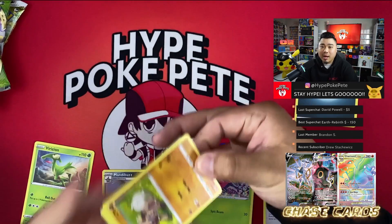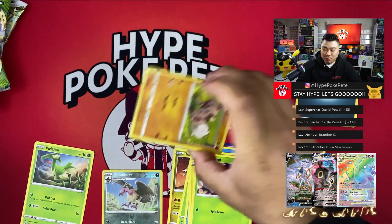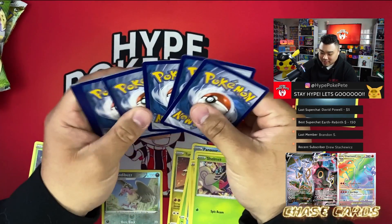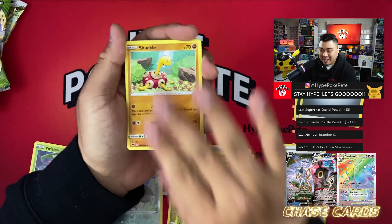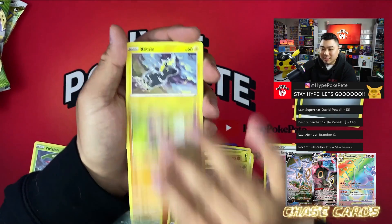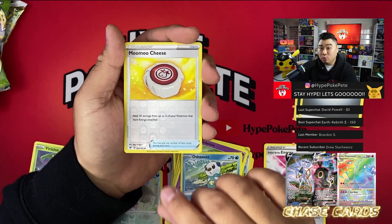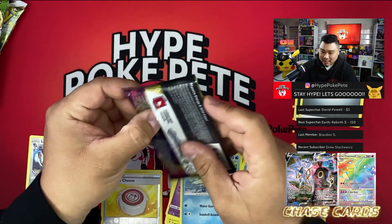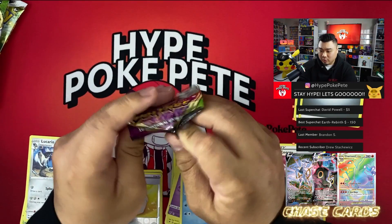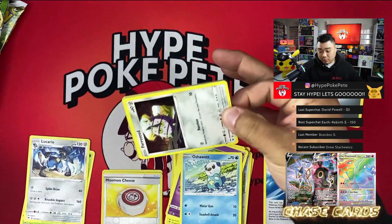How crazy would it be to get another rainbow Pikachu from a random box like this — after over two thousand packs searching and finally getting it? That would be insane. From Vivid Voltage we got Blitzle, Qwilfish, Tynamo, Oshawott, Moomoo Milk, and a Lucario — which is a non-holo rare.